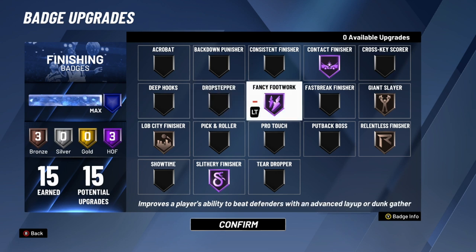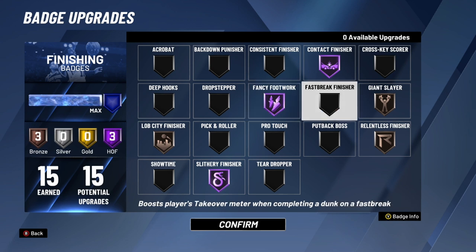Fancy Footwork is another badge I have on Hall of Fame. If you're a guard or any type of slasher, use this badge. The only reason not to use it is if you're a big man that doesn't drive. This badge gives you those massive hop steps — you've seen it where someone drives into the paint, taps X, and just flies past the defender. That's this badge. I really recommend getting it on at least a solid tier.